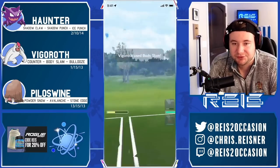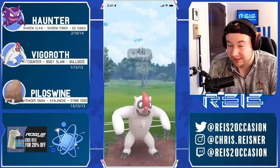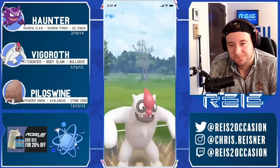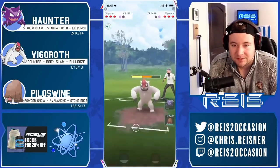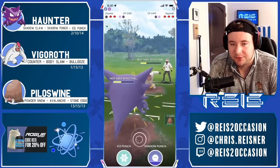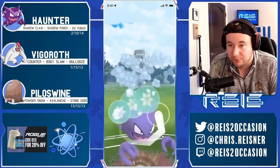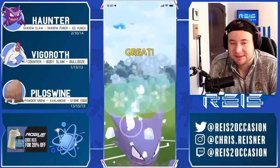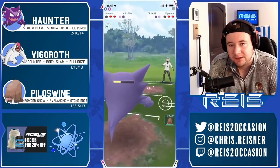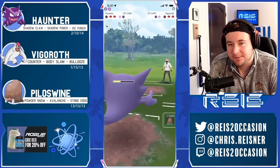In comes opposing Vigoroth — I'm gonna lose charge move priority here, but that's okay because I know I live a body slam from this range. If I was in body slam range I would have wanted to make sure I got off my body slam first. I get Countered down, come in with Haunter, over-farm by one, get off my Ice Punch since it's in Ice Punch range. Vigoroth goes down and what's in back?